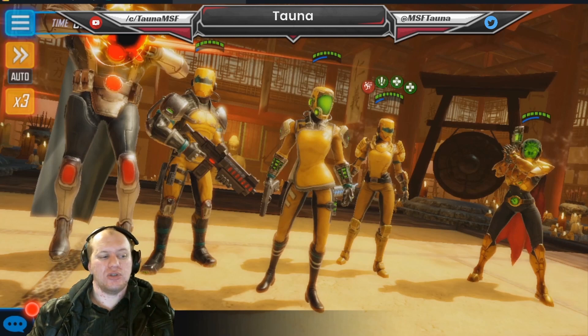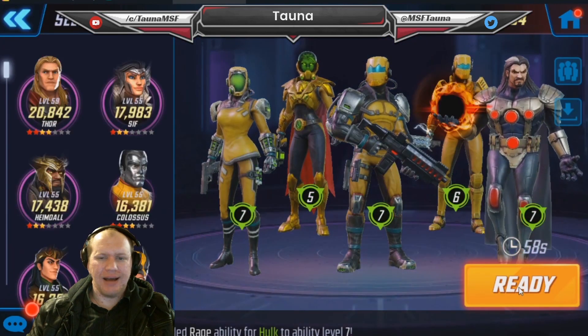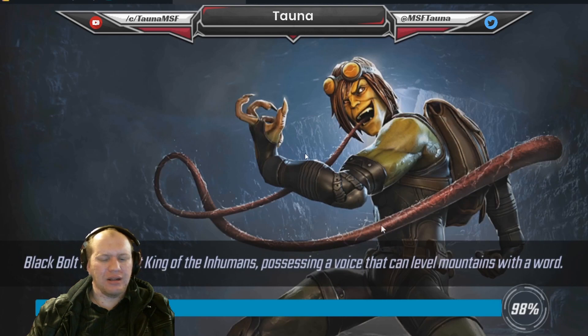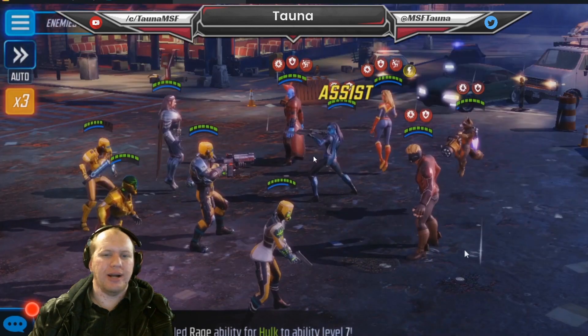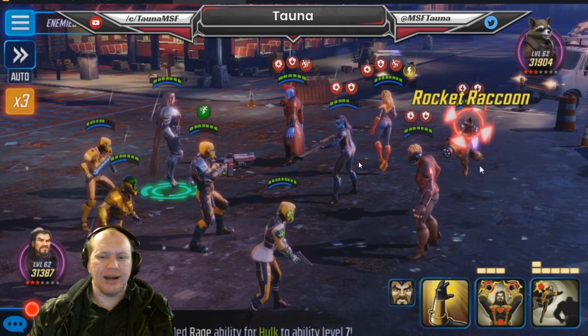Obviously that's again not a truly meta team - lots of meta characters but not a super-meta composition. Let's look at another character commonly suggested for new players: Star-Lord. How do AIM fare against Star-Lord, Rocket, Minerva, Captain Marvel, and Yondu? A lot of people building Guardians early will build Yondu because he's very easy to farm up, especially newer players who don't realize Yondu falls off so quickly.